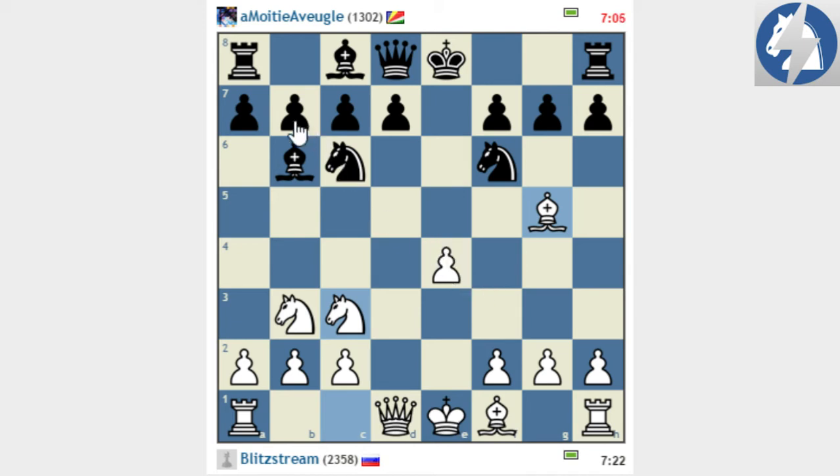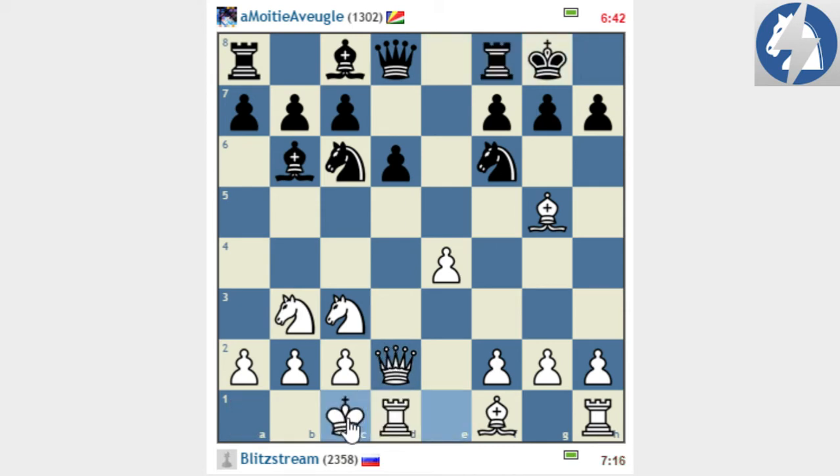The black pieces are a bit stuck on the queen side, so it's harder for black to start a pawn storm on the king, which would be on the long side. While I can easily go f4, e5 — maybe e5 is not that easy, but f4 should be quite easy to play, to take space and prepare e5. So I would have a good hand on the center. So Qd2, long castle, let's play simple moves for the moment.